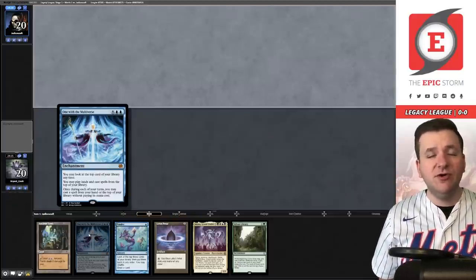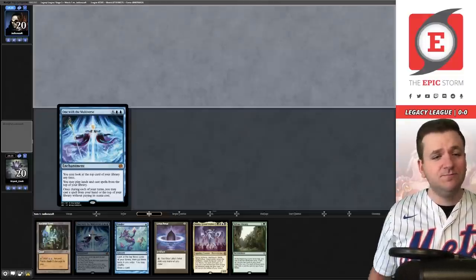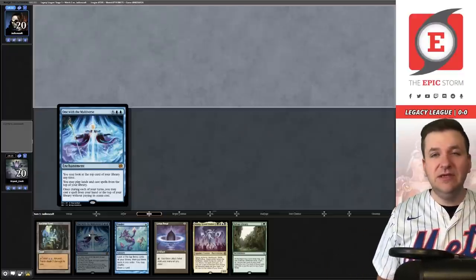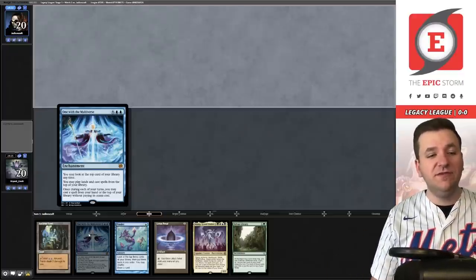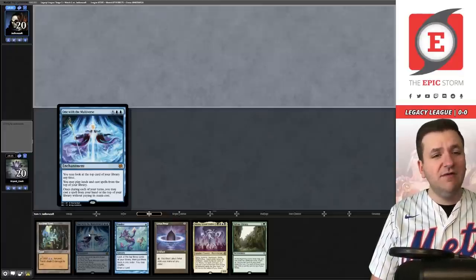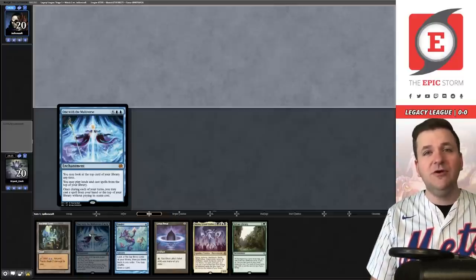One with the Multiverse is an interesting card to see over Omniscience — you can look at the top card of your deck at any point and play lands and spells from the top of your deck. I believe you can cast spells using Dream Halls off the top of your deck, which is pretty cool. I've never seen this card before receiving this donation deck, so I'm not sure if it's better or worse than Omniscience, but I'm here to try it out.